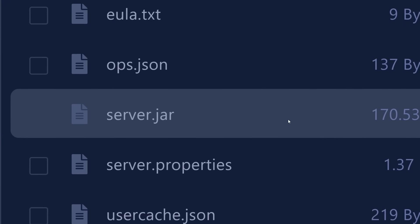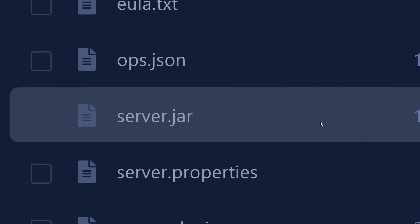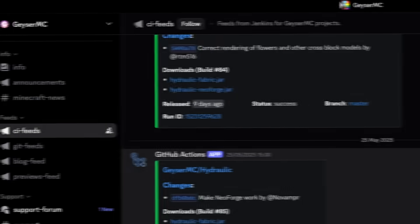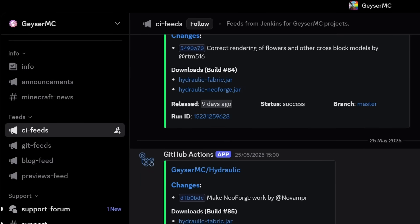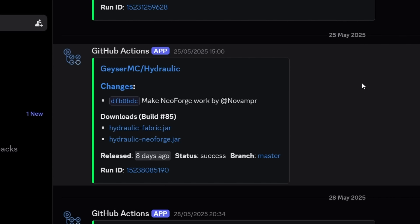First, make sure you're running a Fabric server — I have tutorials on the channel if you need help setting one up. After that, the easiest way is to join the GeyserMC Discord; I'll leave a link in the description. Go to the CI Feeds channel under the Feeds category. In there you'll see new updates and releases, and among them there are also Hydraulic releases. Simply scroll up to find the latest one — it's available for Fabric and NeoForge. I'm going for Fabric, so I click to download and it starts immediately.